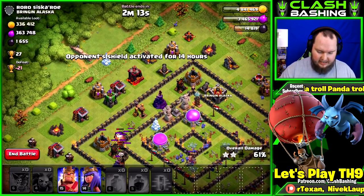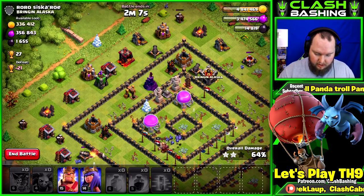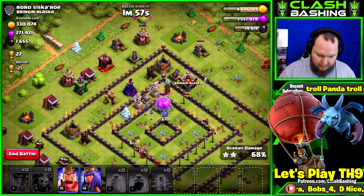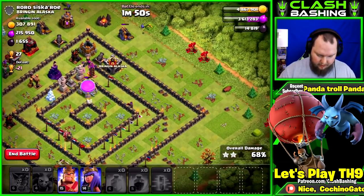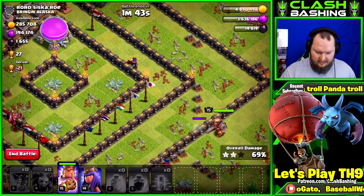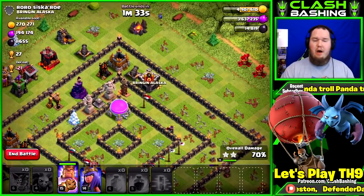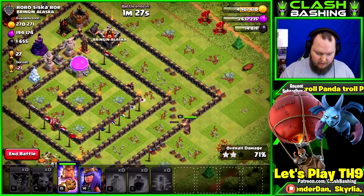If you're not able to get clan castle troops, sometimes you just have to concede that you're not going to get 100% of the loot all the time — and that's okay. We want to grab as much as possible. Those minions are doing a great job getting that elixir. I'm looking at where might be the best place to throw in our heroes. I think we're going to try to break them in to go around this ring right outside and then grab some of that loot. Sometimes wall breakers in the clan castle can help, but I think we'll be fine without it.